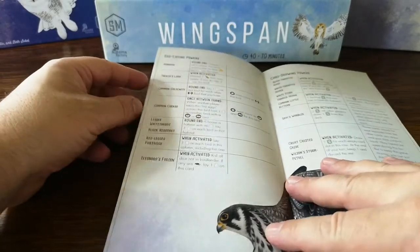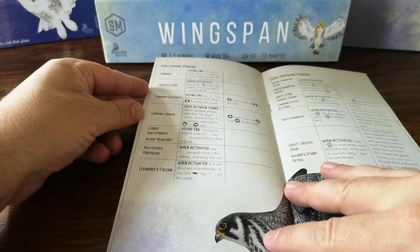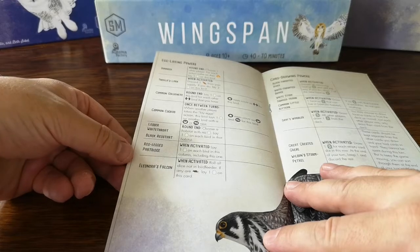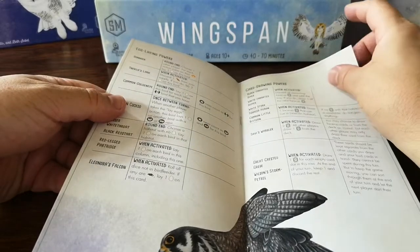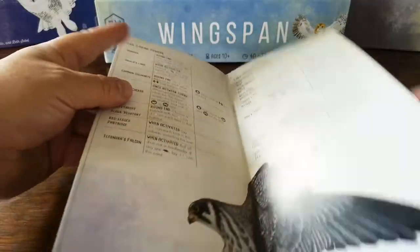Then we've got some egg-laying powers: the dunnock - another interesting bird - lark, golden-eye, cuckoo, white-throat, red-start, partridge, falcon. And then card-drawing powers: a diver, a dipper, a stork, a heron, a bittern, a warbler, a grebe, and a petrel.